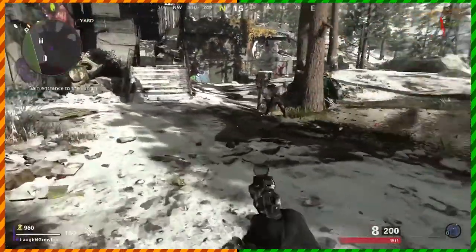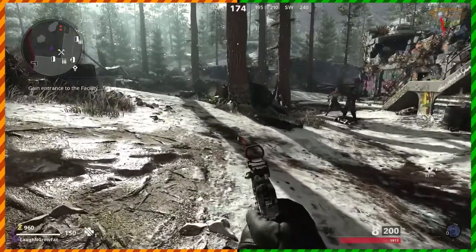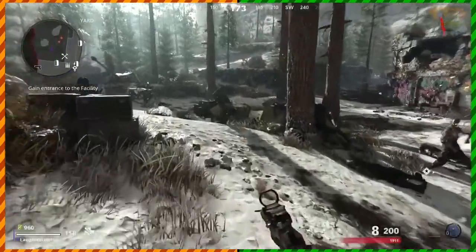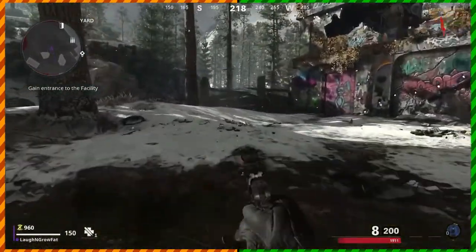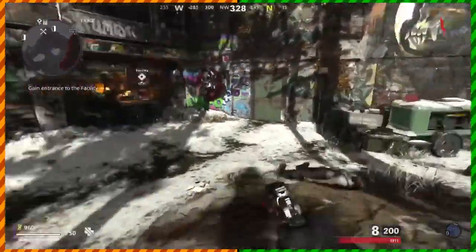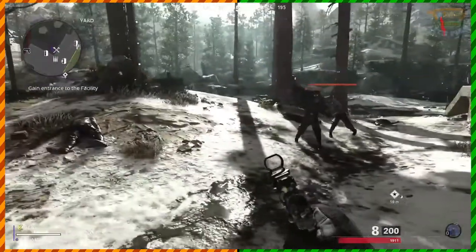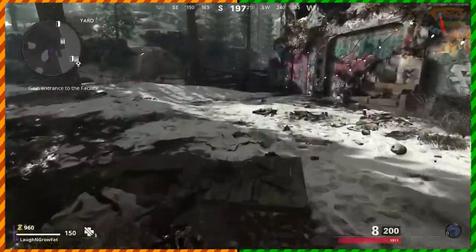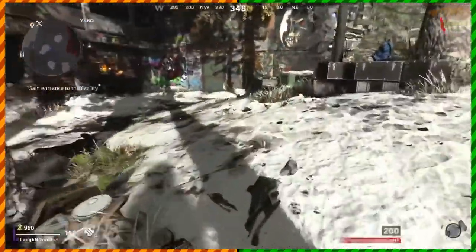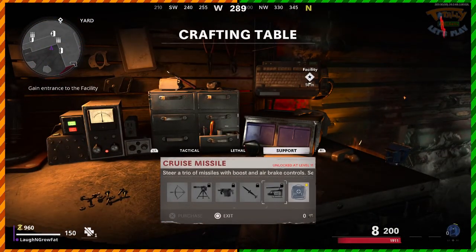For both the War Machine and Combat Bow, you can shoot a couple of times and then press Triangle to switch back to your normal weapon — it maintains the ammo count, so pressing right on the D-pad brings it back up and you can still use it. There's no timer on it. The Cruise Missile is like a predator missile — you fire a couple of missiles and then a main missile comes down on the zombies. The Chopper Gunner is also available.